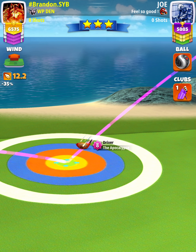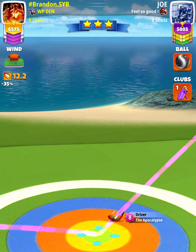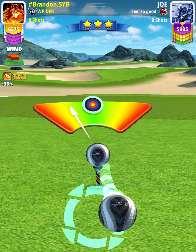We'll apply 4 topspin with 3 rightspin, and our adjustment is going to be P3 max plus 10% elevation. Then we're going to apply half a ball of right curl.